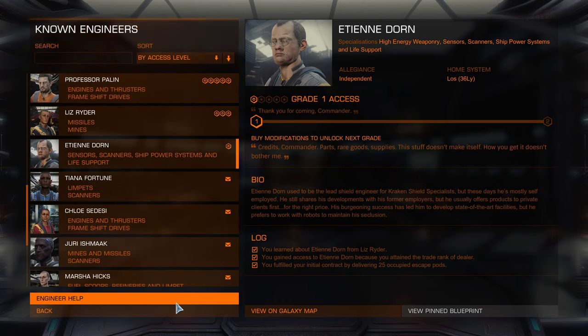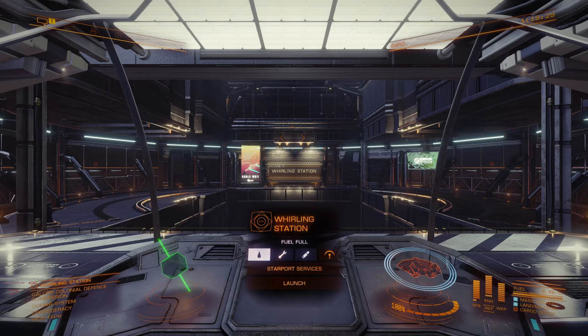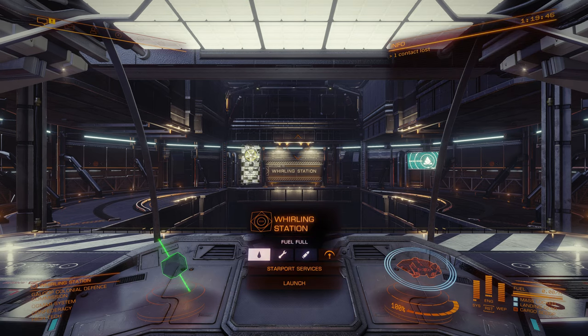The reason I came to Whirling Station in the Ogmar system is because at this particular station I can get everything I need to obtain the occupied escape pods. I tried doing it at Colonia and you couldn't get everything at one station — you had to go to two different ones. I tried Ogmar and they just so happen to be better supplied.